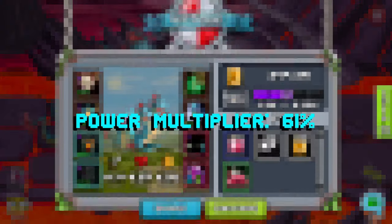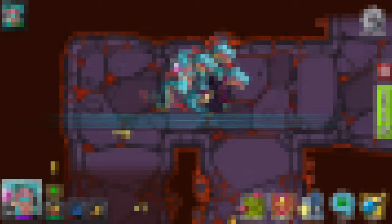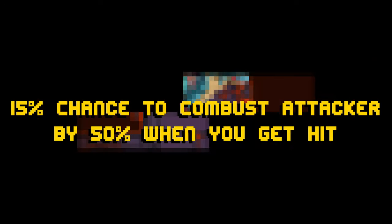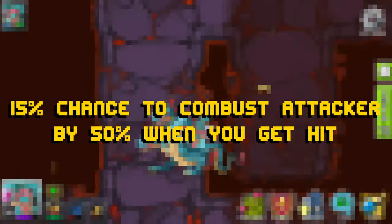Their stat spread is going to be a power multiplier of 61%, a stamina multiplier of 24%, and an agility multiplier of 10%. They also have a 15% chance to combust attacker by 50% when you get hit.